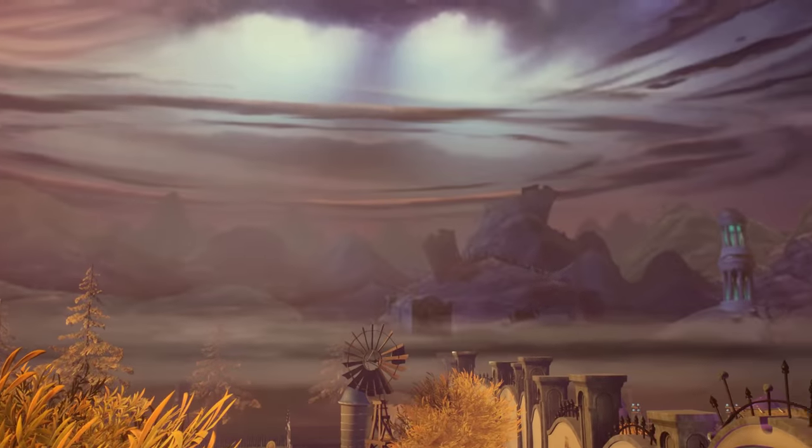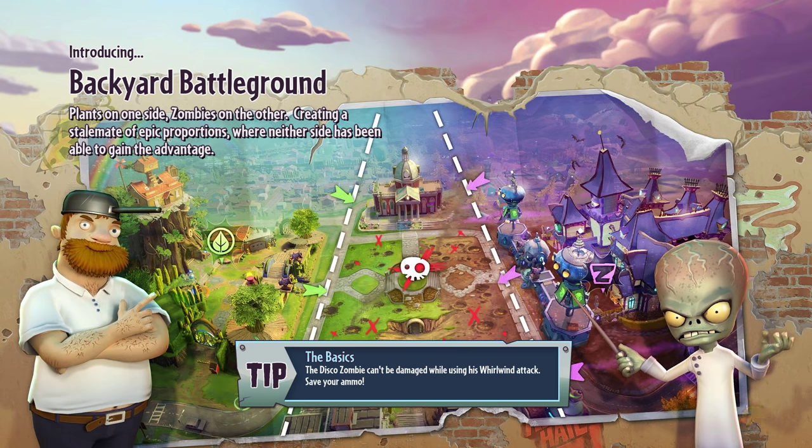All right, that was awesome. Nice little introduction. Taco loading screen: introducing the Backyard Battleground — plants on one side, zombies on the other, creating a stalemate of epic proportions where neither side has been able to gain the advantage. All right, the basics.